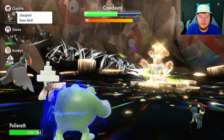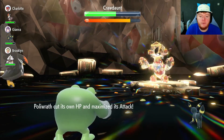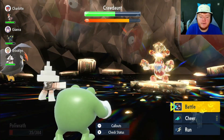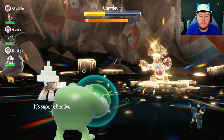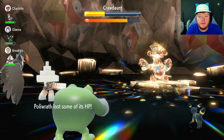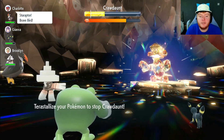He nullifies us — that's completely fine. Then he uses Leer. I think we're safe to just use Belly Drum again. We're down to 150 health. He uses Giga Impact — there's no way he crits us again, 4% chance to crit. Now we use Drain Punch, back to full health, doing a load of damage. He's below half now so his shield will go up, and we're back on full health. It's crazy how strong this build is.